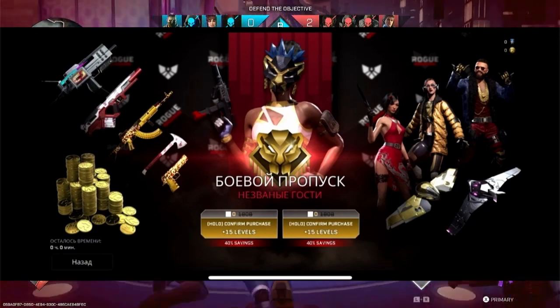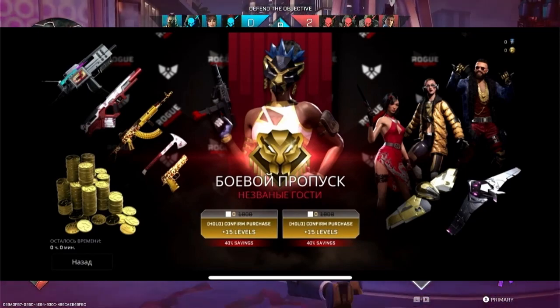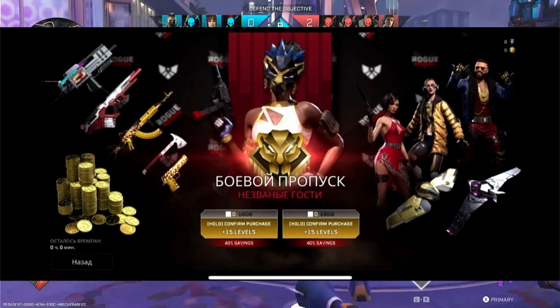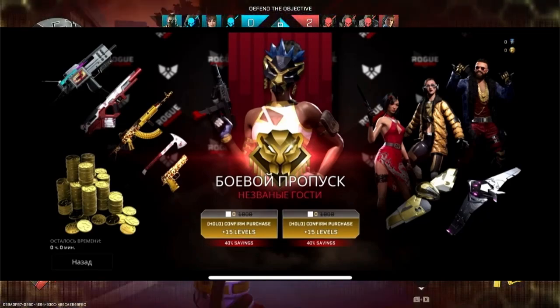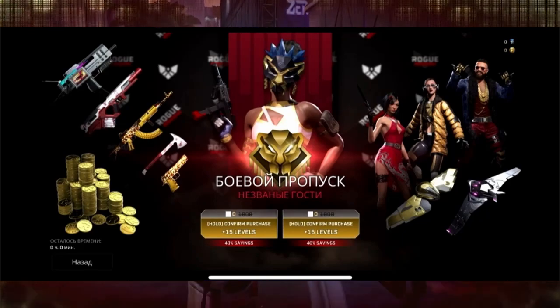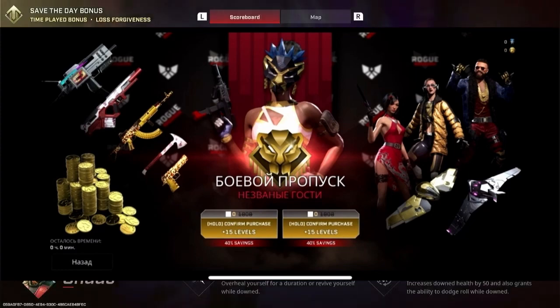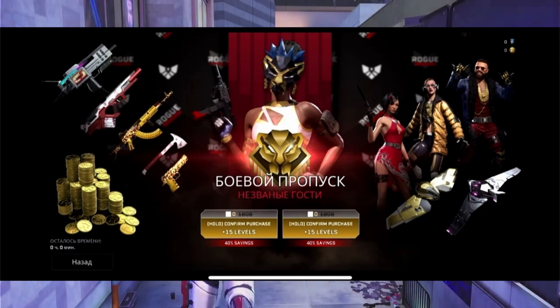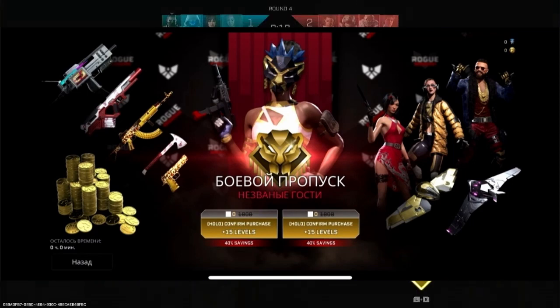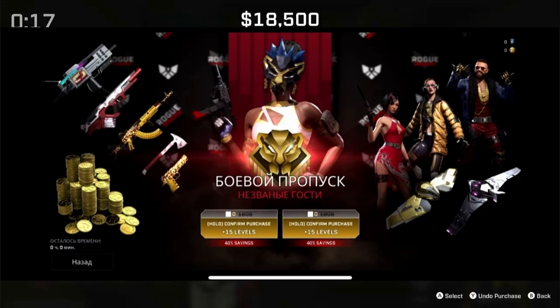Next, we have this nice golden wingsuit. I really like this — I'm probably gonna be using it in-game, because I do like the gold accent on a lot of skins, which is why I'm drawn to the Juke and the Trench skin. And we have a purple fancy wingsuit here as well. It's a different model than the normal wingsuit, but we have seen it on other wingsuits before — just a different color scheme. I also like this, but I think I might prefer the golden one.